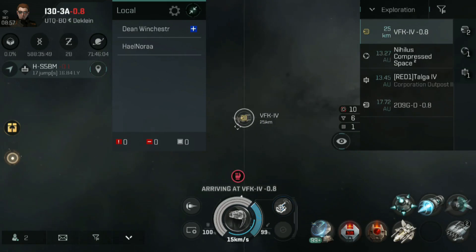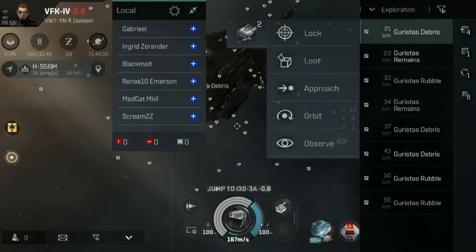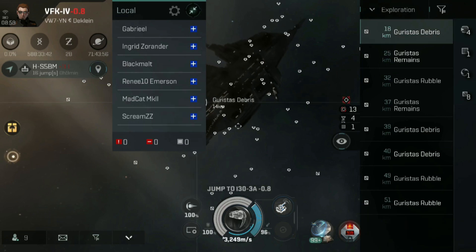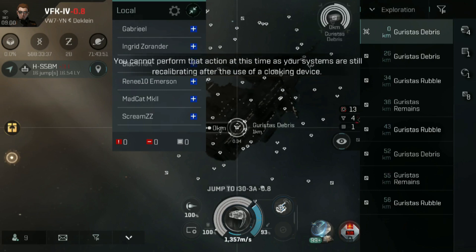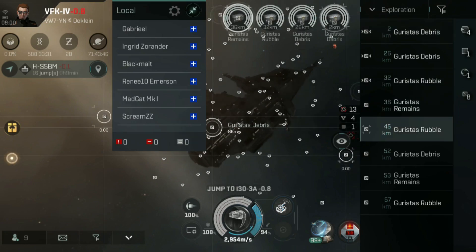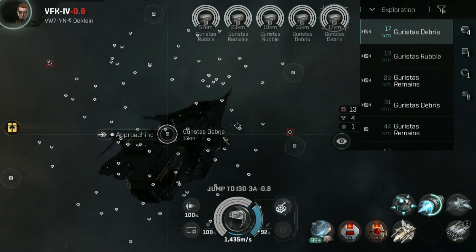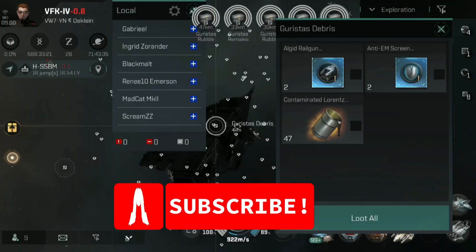Of course, if you do get these particular sites, head out to them and make sure you're decloaked — it will not work if you're cloaked up. Lock onto these containers and tap these two modules just to see which one it is that you need. It will start automatically cycling, as you can see up on screen right now, until you eventually get a success and the loot container opens. There is a limited number of runs that each box will allow you to do with your module before it self-destructs. This is where training the hacking skill comes in handy because it increases the odds of you being able to open these containers.